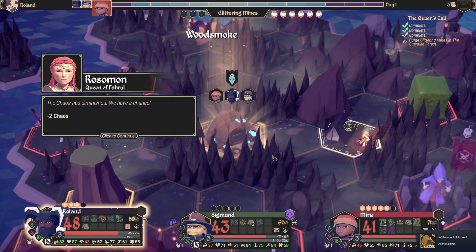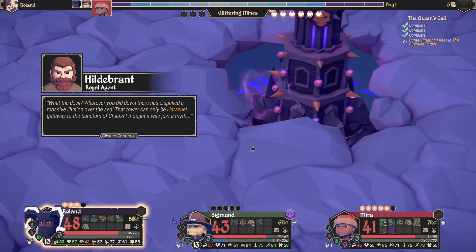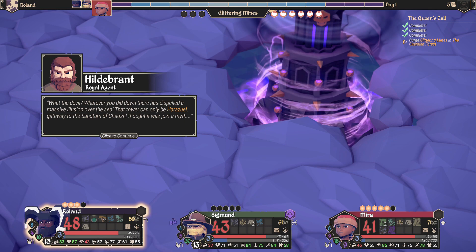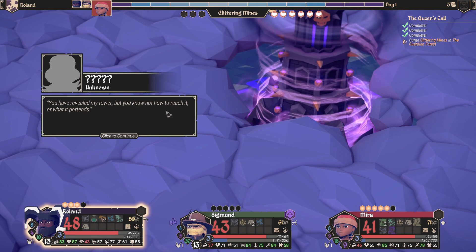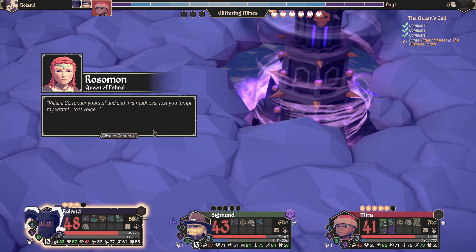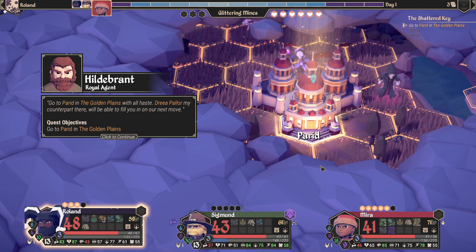Story cutscene: Hildebrandt says whatever we did down there dispelled a massive illusion over the sea — that tower can only be Haruzul, gateway to the Sanctum of Chaos; he thought it was just a myth. The villain says we've revealed his tower but know not how to reach it. Rosamund tells the villain to surrender. Then: 'Go to Perid in the golden plains with all haste — Drea Pallor, my counterpart there, will fill you in on the next move.' Got it — at least we have a direction now.